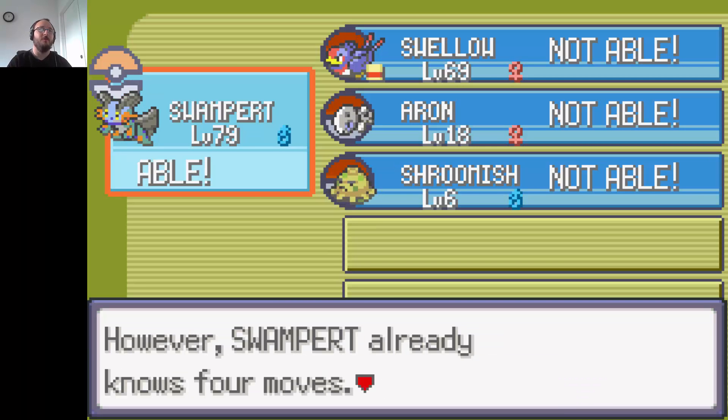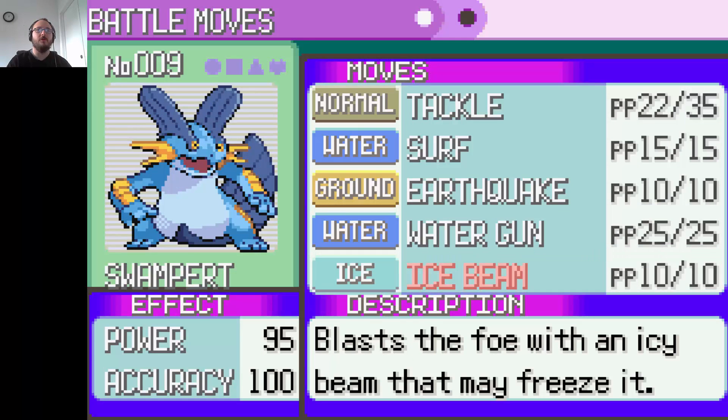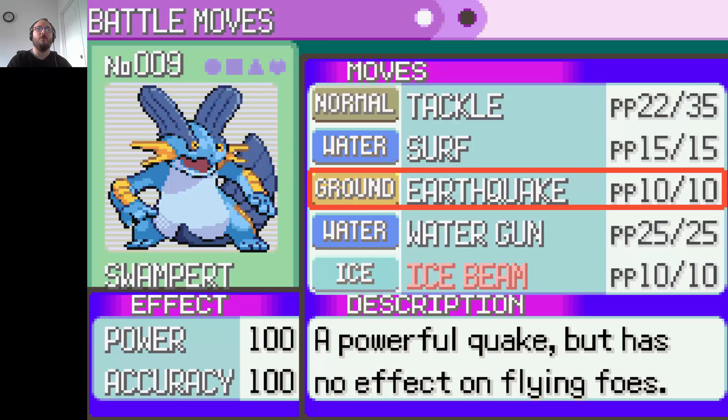I kind of feel about my Waddle friend here. Blast or throw with an icy beam that may freeze it. Let's get rid of Earthquake.